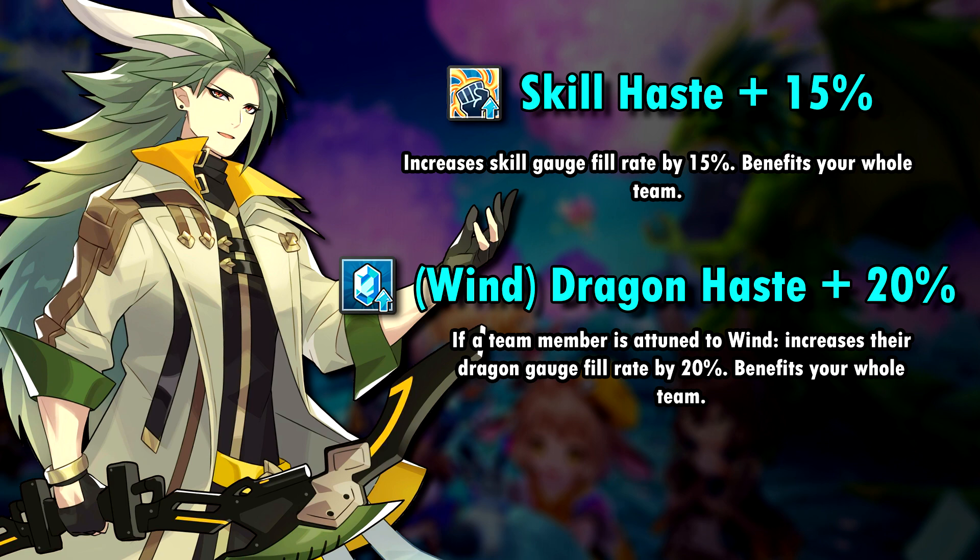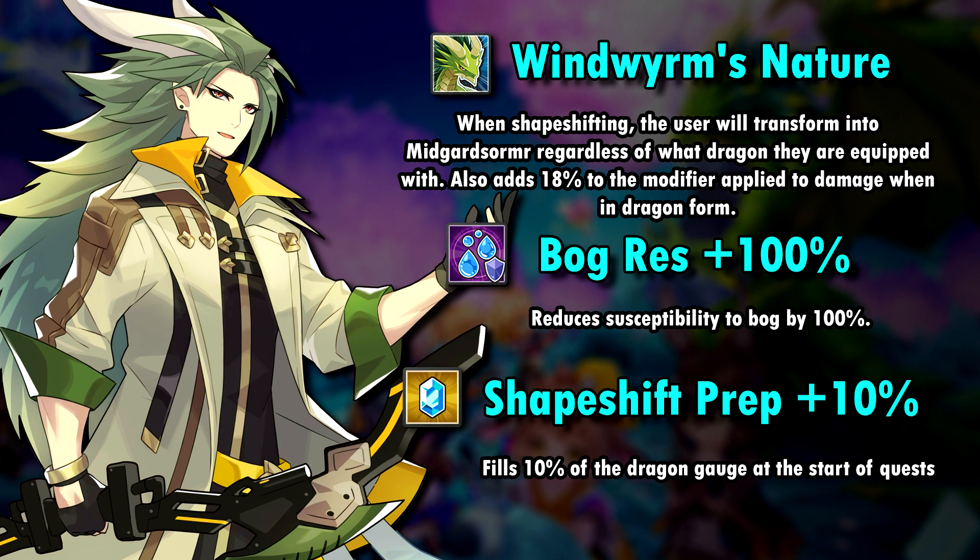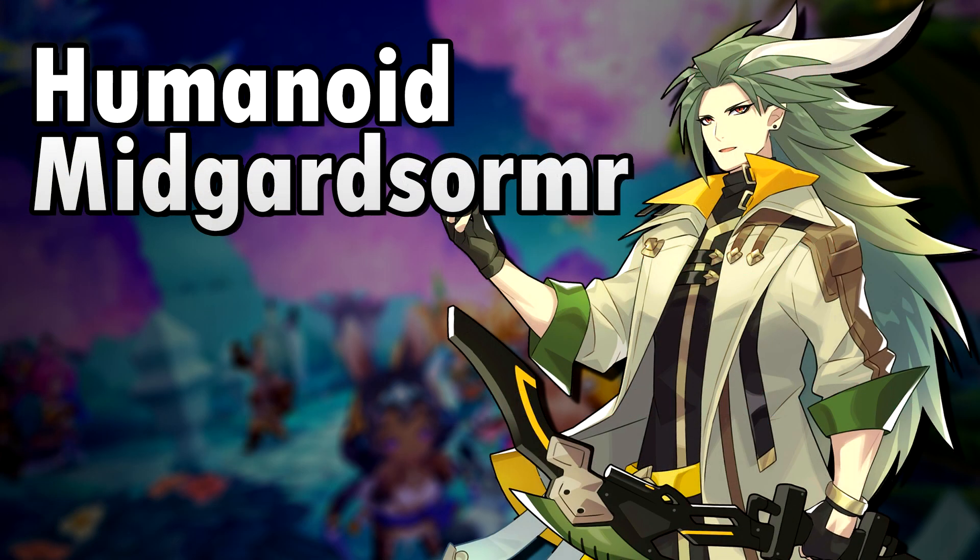His first ability, Wind Worm's Nature, is something that was to be expected. Whenever Humanoid Midgar Stormer shapeshifts, he goes into his Dragon form, regardless of which Dragon is equipped. He also deals 80% more damage in his Dragon form, thanks to this ability. Humanoid Mid is a Bargris unit and his third ability fills his Dragon Gauge by 10% at the start of quests.